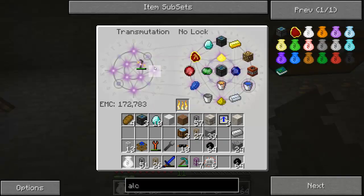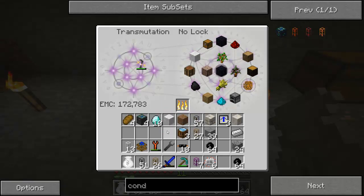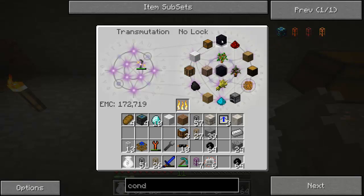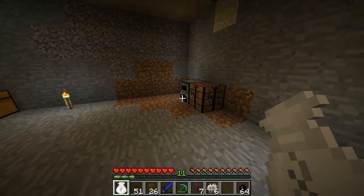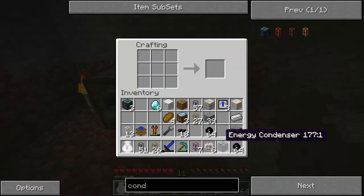Now I want to make a condenser. It's rather simple to make — I just need a few more obsidian before I can go ahead and craft it. I'll target the obsidian and use it on the outside. Now I'm going to craft it — one alchemical chest in the middle, obsidian around the outside and the corners, and then four diamonds. Energy condenser.